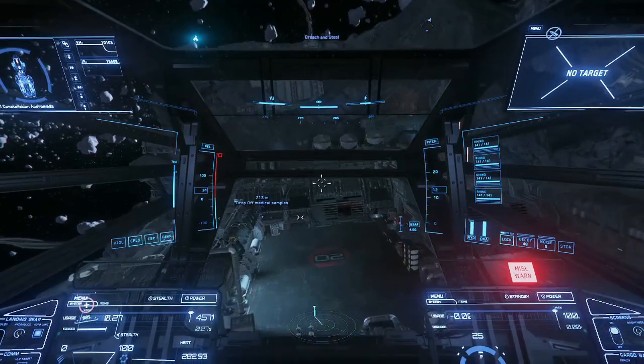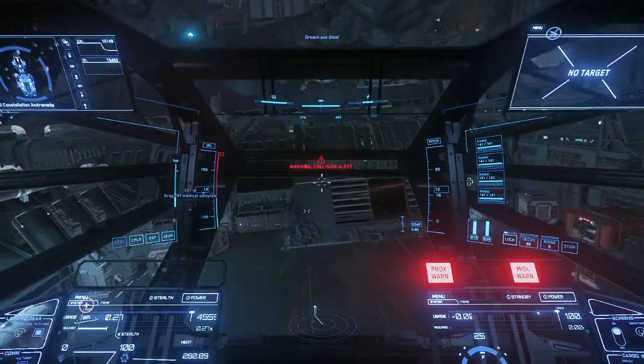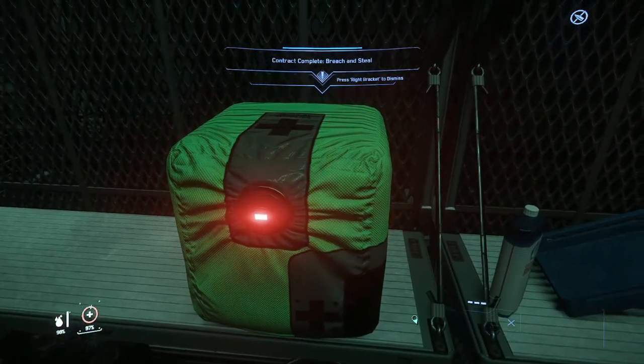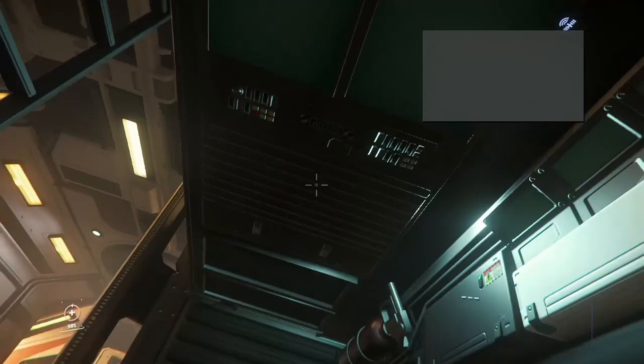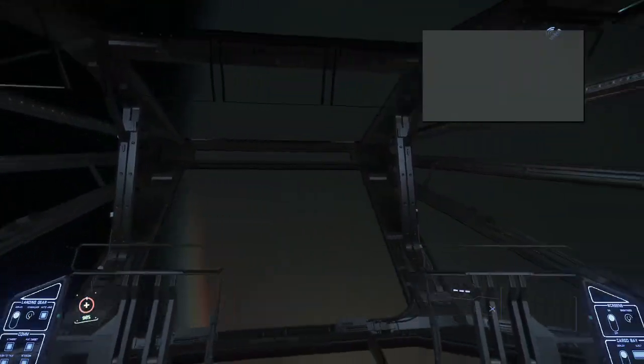Instead of landing in the hangar, you can land on the pads on top of Grimhex. Pad 2 is the closest to the Grimhex hospital — it's a bit riskier but a lot faster. Set down the package on the designated shelf and you're done. Then fly out, log out from your bed, hop onto the next server, and do it all again. Most importantly: no crime stat.